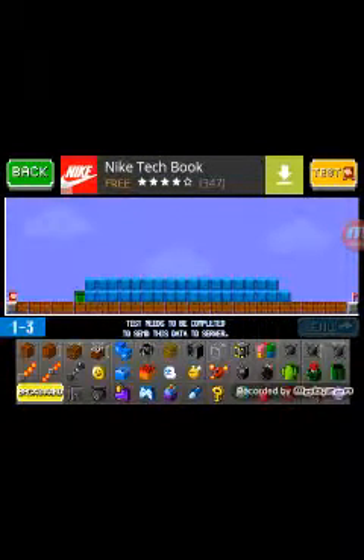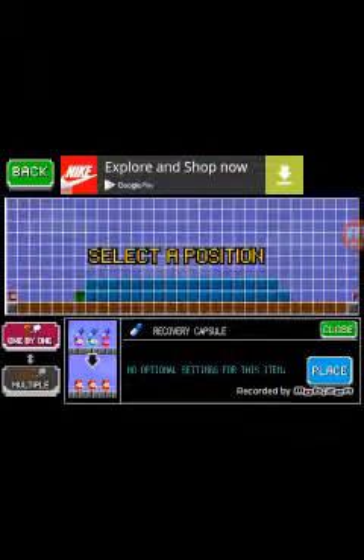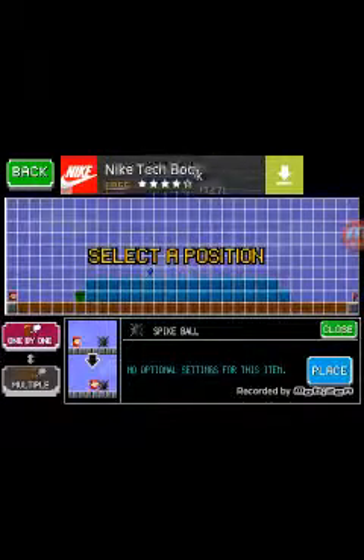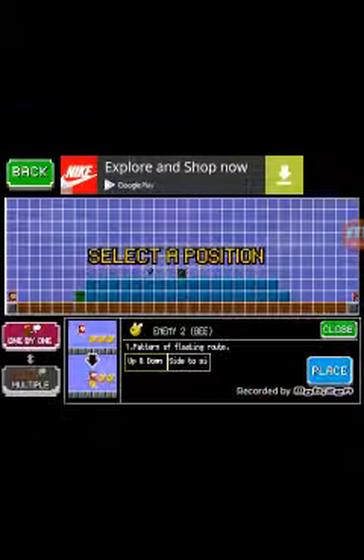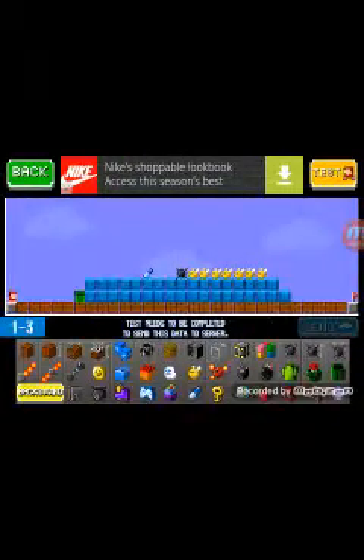I don't know — how do you kill guys? How do you like... no optional things for this item really. Spike ball — place it over here. This thing's gonna be hard when you search for this. These cute little guys are staying there a while.